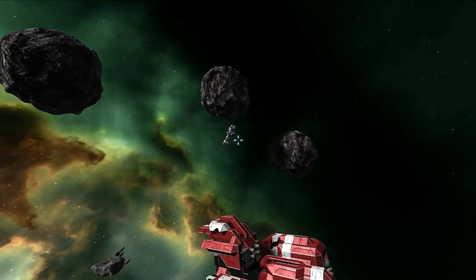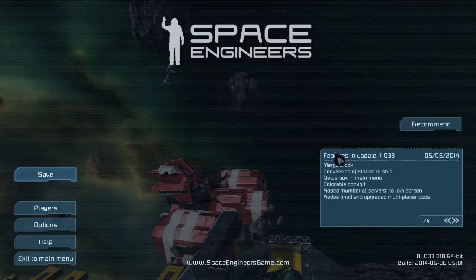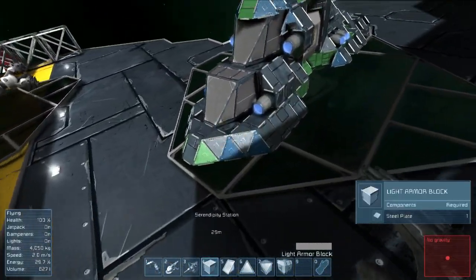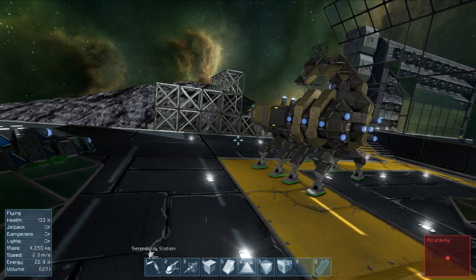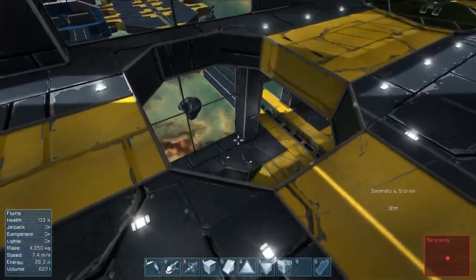We have a new update today. There's a new merge block, you can convert station to station, and hitting escape shows the update. There's a colored cockpit which is neat, still no reflective planets in the cockpit though, that's a bummer. They did some more multiplayer code refining. The big one is the merge block and the convert-to-ship option - we could theoretically convert our station into a large ship and fly away, though it would explode violently.